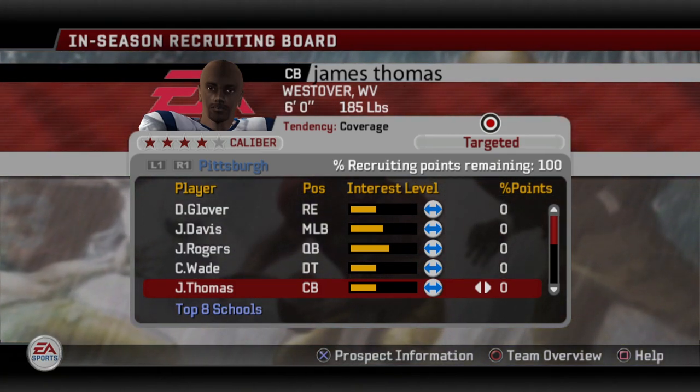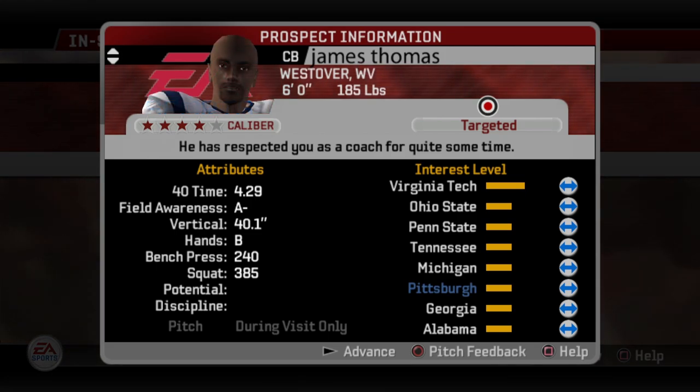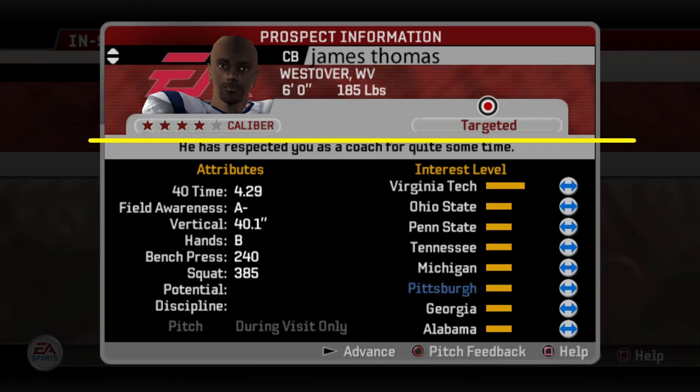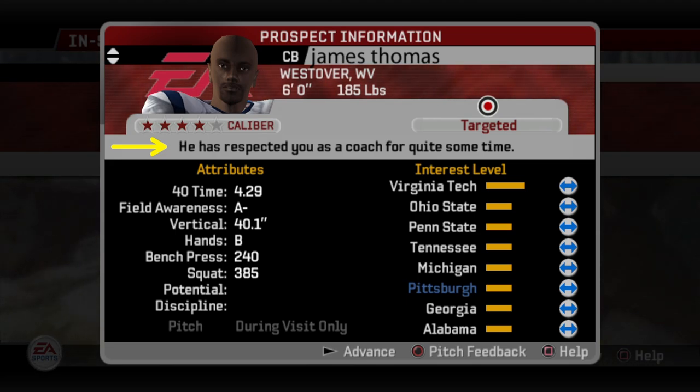Before we talk points distribution, let's look at the rest of the screen. You have prospect information — that's very important. You select X and it goes to the highlighted player, James Thomas, a cornerback. Everything above the line is info we already know. Below that is what we want to pay attention to. There's a little sentence that reflects the pitches in a sense — it says he has respected you as a coach for quite some time, which is pretty cool.